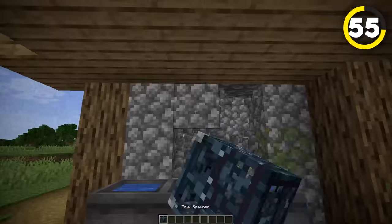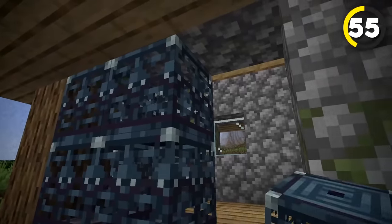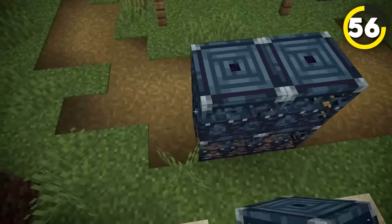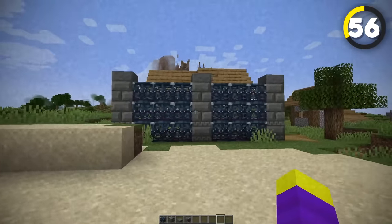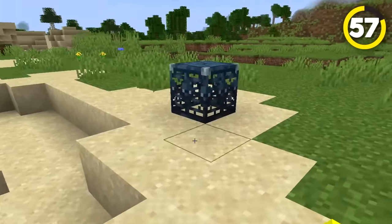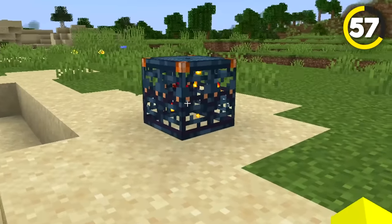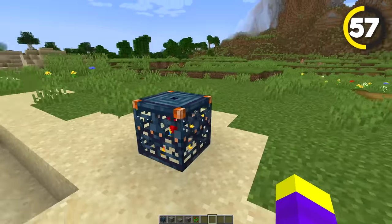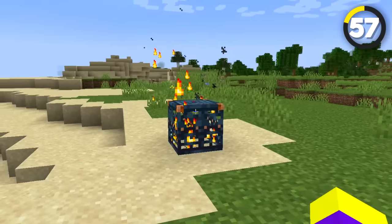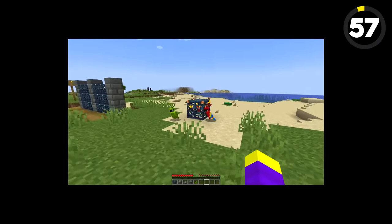If you want to add some scary windows to your house, you can use the new trial spawners as an ominous window design, and this can also be used as a fence design if you have some kind of haunted mansion. A trial spawner can also be used as a birdcage if you right-click on it with a parrot spawn egg, so it traps the bird inside — except for the fire, and the spinning, and the fact that it spawns parrots.